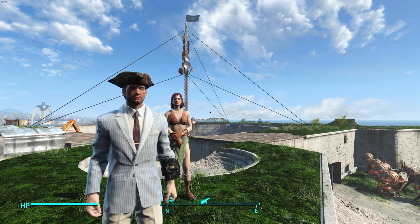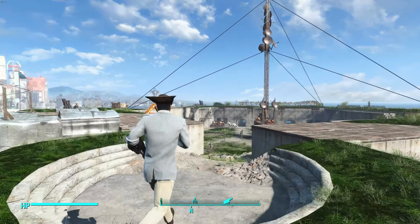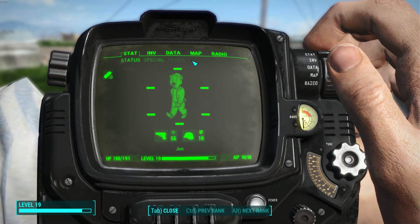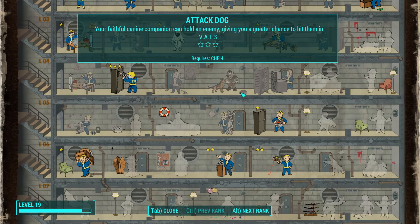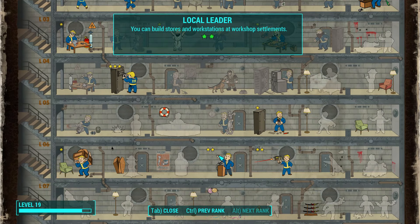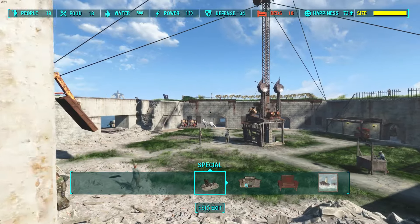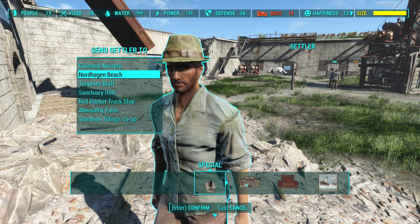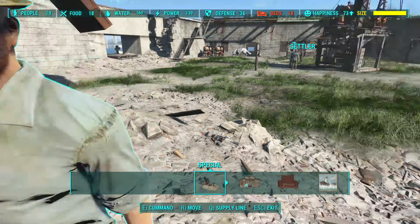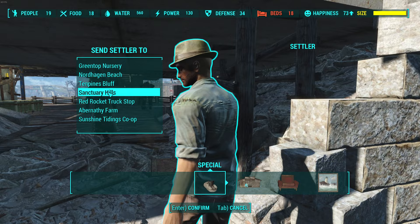Number one: make sure you get Local Leader 1 if you want to access your other settlements' materials. For example, you start out with Sanctuary — there's a lot of wood and steel there. Say you want to build at the Castle, which is where my base is — there's not as much wood and steel there. So if you have a supply line between Sanctuary and the Castle, you can access all the wood and steel from Sanctuary.